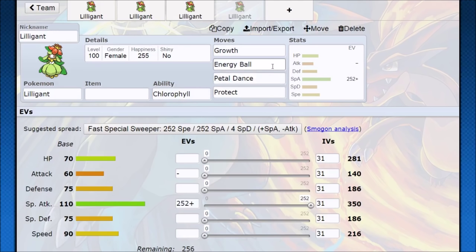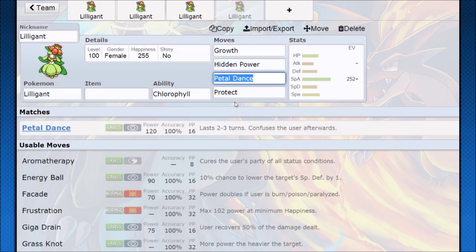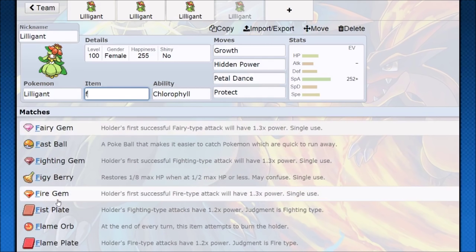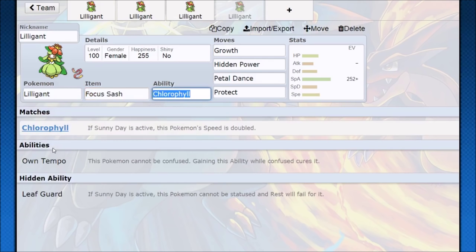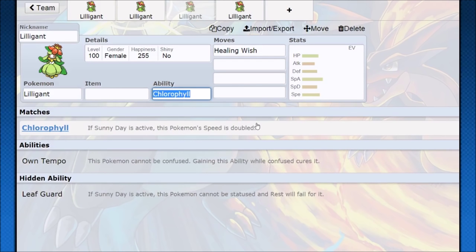If we're running Energy Ball or Petal Dance, the other slot is going to be that Hidden Power option — most likely Hidden Power Ice, since you see quite a lot of Salamence. Then the Focus Sash: it could be your best bet as long as you don't see a double-hit move on the first turn. Set up Growth, Focus Sash activates, and you just try to stay safe and win — it is riskier, but the payoff is huge if you get that Lilligant sweep going. You have Focus Sash setup, a little riskier for more damage, you have Healing Wish options — and that is Lilligant.